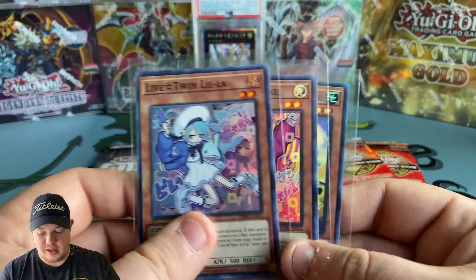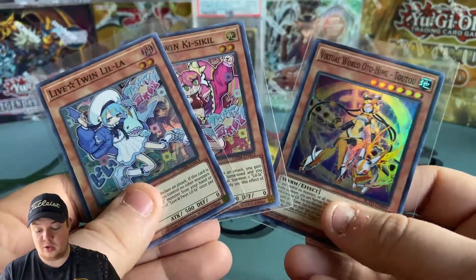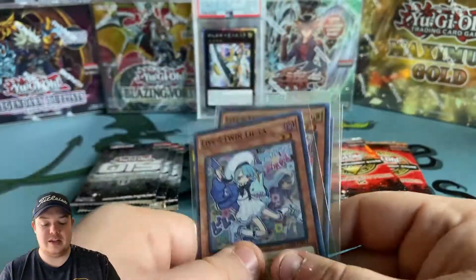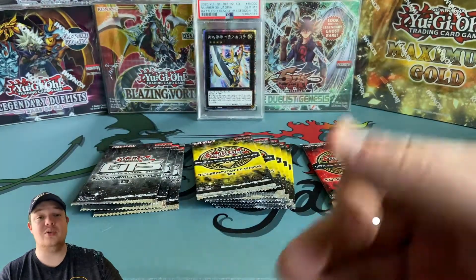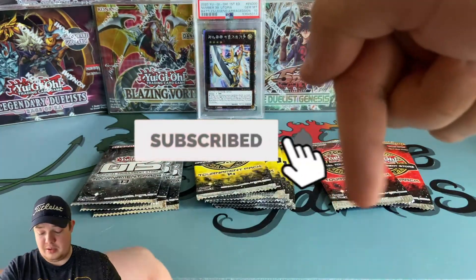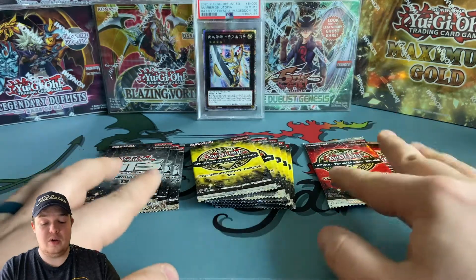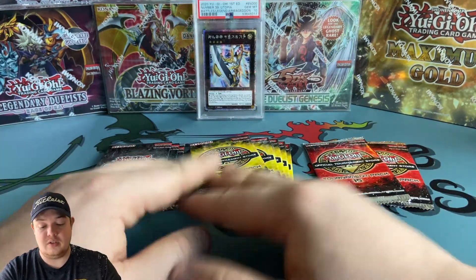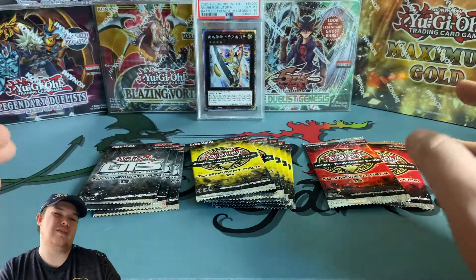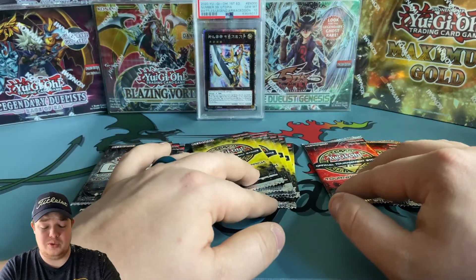As always guys, let's do the giveaway. We'll be giving away three cards - two Live Twins and the Virtual World card, which is a very good card for the Virtual World deck. All you have to do is give this video a thumbs up, hit the subscribe button, and comment what your favorite OTS pack is of all time - and maybe your favorite card out of that pack.